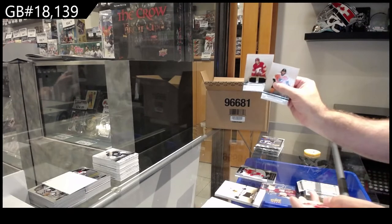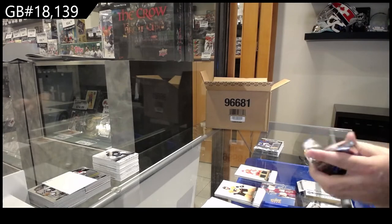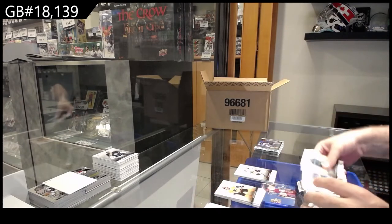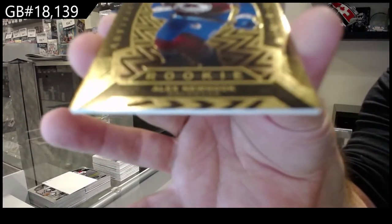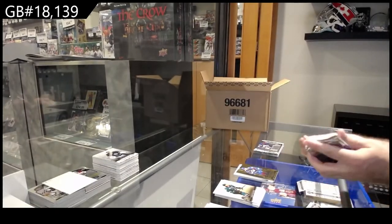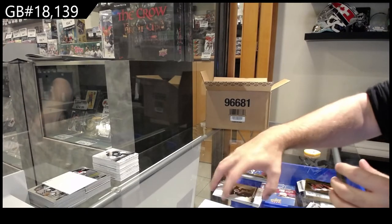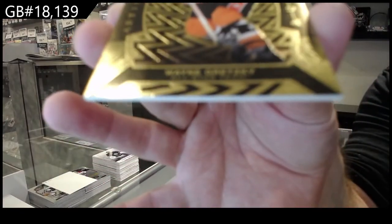Dual jersey /249 for the Calgary Flames of Lindholm. We've got a 4.99 of Mark Stone and an OR rookie of Newhook for the Avalanche — Colorado. We apparently have another OR.